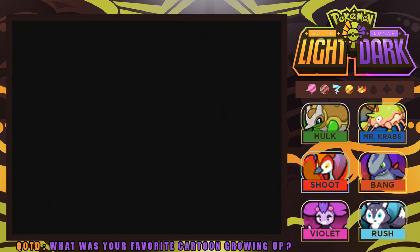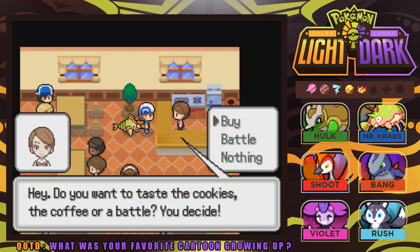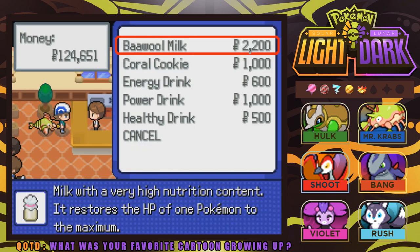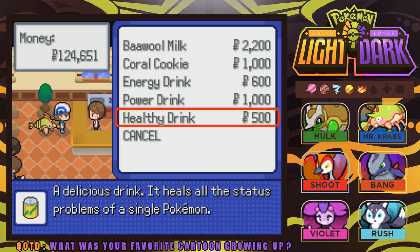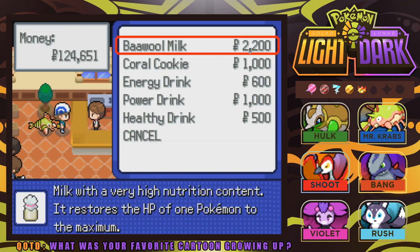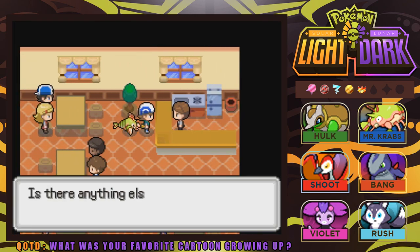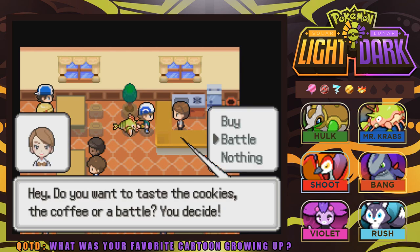Let's make our way inside of the Coralight Cafe and see what we can find. Do we want to taste some cookies, coffee, or have a battle? Before we do anything, I'm going to look through the shop. They have Baowu Milk, Coral Cookie, Energy Drink, Power Drink, and a Healthy Drink — all pretty good substitutes for healing items. We can always come back and buy some if we need to. Now let's jump into our first battle.